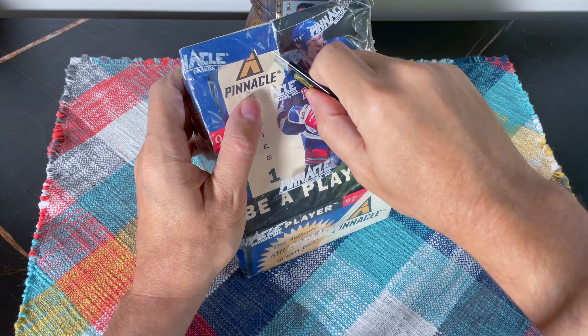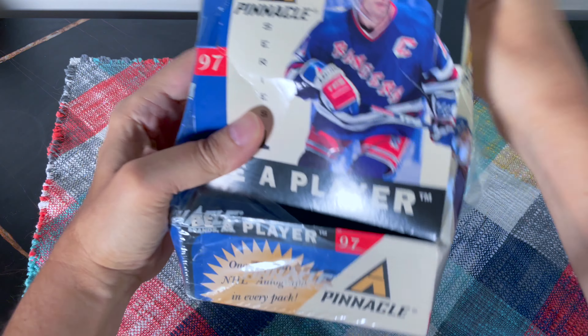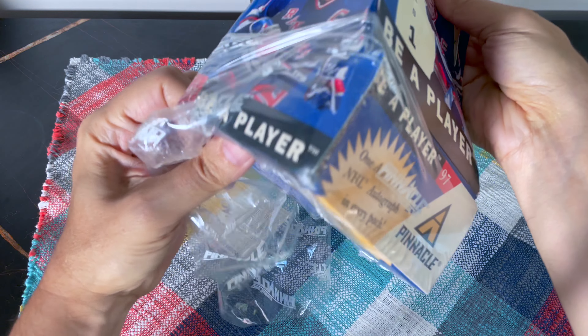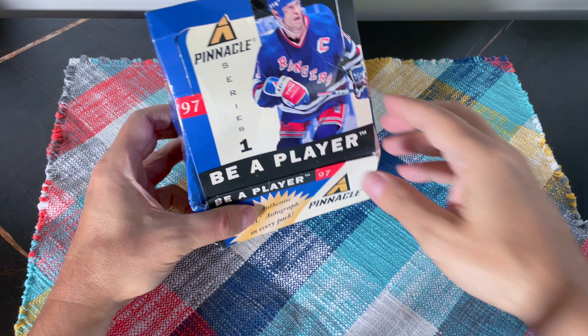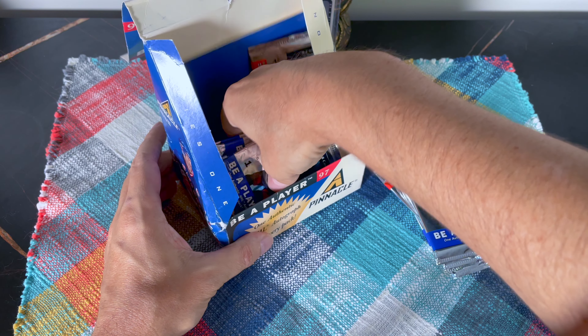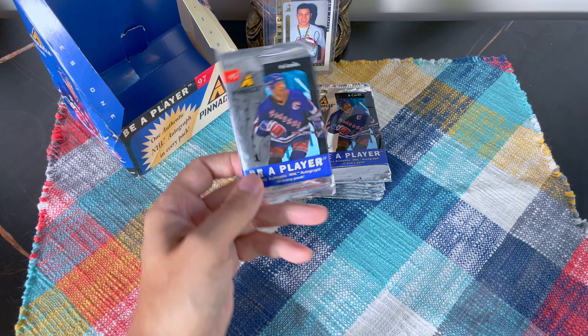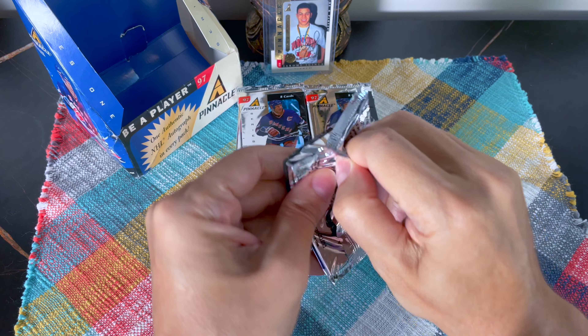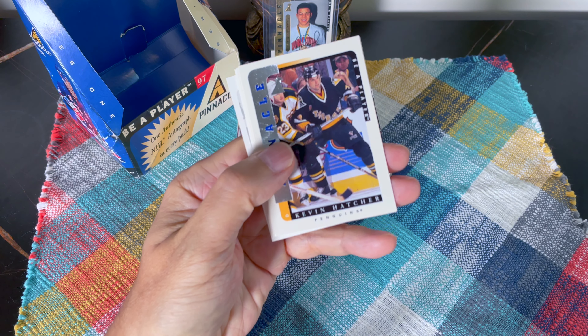There are some rookies like Johnson, Todd Simpson, and Dackel. Roly the Goalie is in Series Two as a rookie, but it's not really about the rookies — it's about completing the auto set. This is an old-school box that was kicking around in somebody's messy closet. It's pretty banged and beat up. There's an auto per pack, and in the background I do have an Iggy Link to History hard-signed auto.